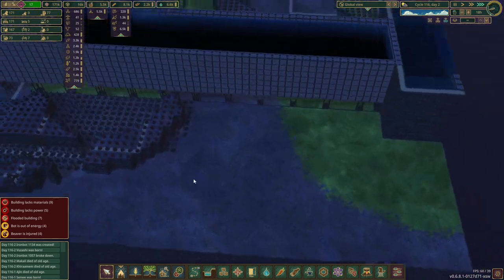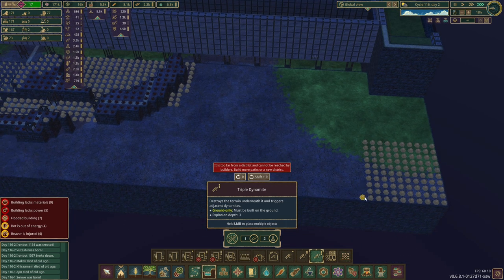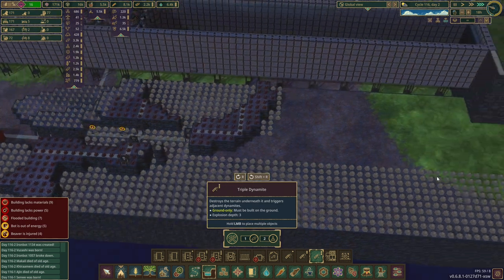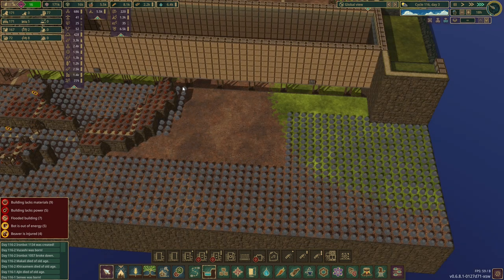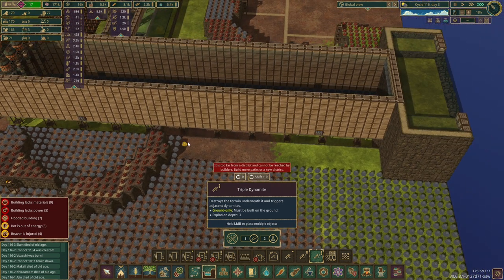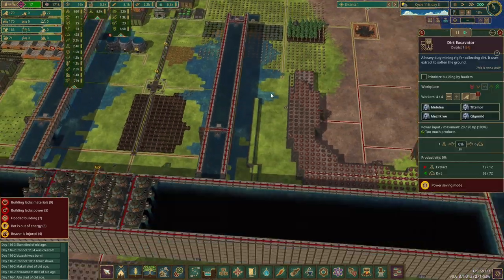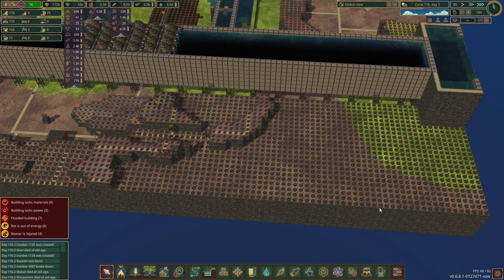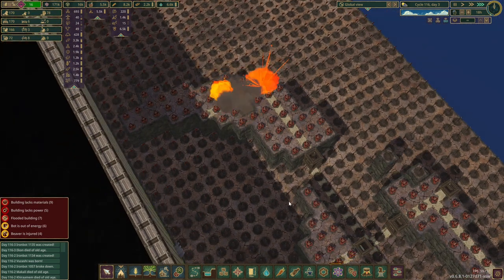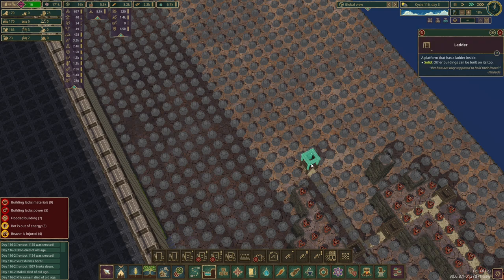We can clear that out. This I think needs to come down another layer anyway, so we need to put more dynamite in here, which is a lot of fun for the beavers — it really is not. They spend forever placing dynamite but there's no real better way to do it. It would take way longer to put in quarries, dirt excavators, mine it down to the correct level and then refill. Okay, we're ready for more explosions — pop, go! Awesome.